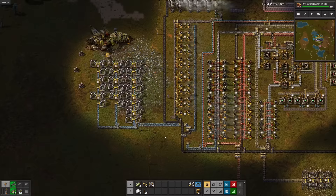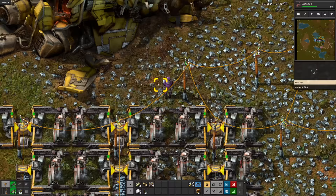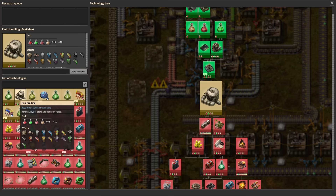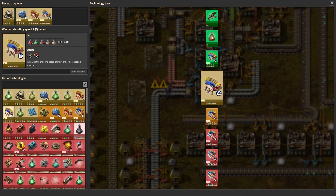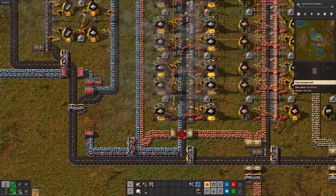Engine, bricks — I'll upgrade the iron smelting array, speedy bullets, ouchy bullets, and new ouchy things. By the way, the spaceship is kind of in the way — we'll have to remove it later. And finally, logistics 2. Let's keep the metaphorical ball rolling: fluid handling, lab research speed 2, ouchy bullets 2, speedy bullets 2, solar energy, oil processing, and flammables.